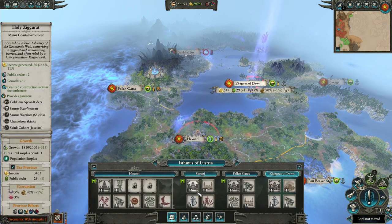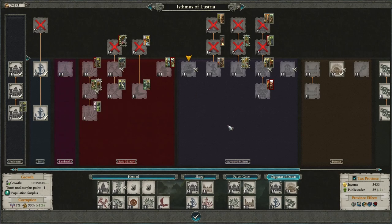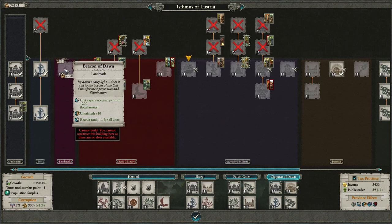If we look at the Ziggurat of Dawn — the last one — honestly I don't think this one's that useful. 200 experience gain per turn is a pretty decent number, but are you really going to want armies sitting in your starting province? I could see maybe early in the game if you wanted to build this to get experience and rank up your units ahead of time, but you probably don't want this in the late game. Recruit Rank plus 1 for all units is nice, but you can get better results than that from research.